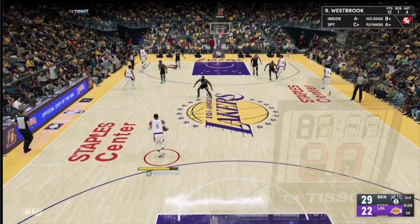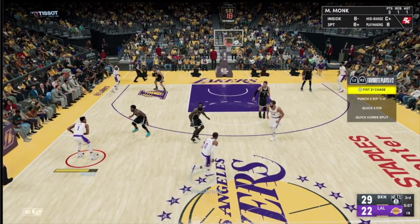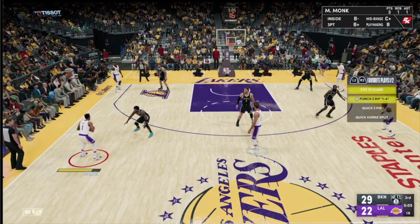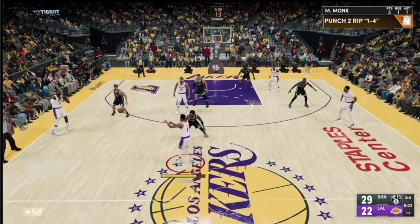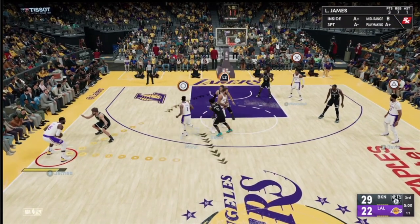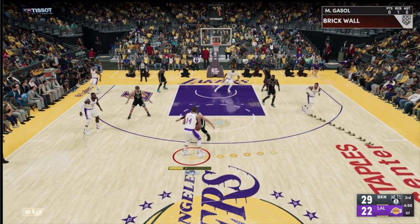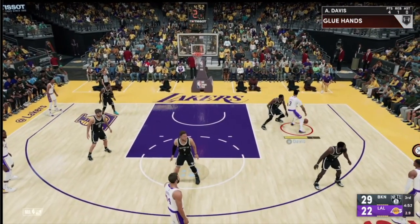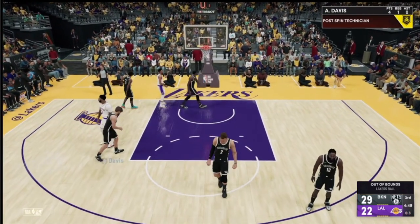One more thing with calling plays: you can get the ball to someone else on the court and they can initiate one of the favorite plays you have set. So if you pass the ball to Malik Monk, he can actually initiate the play call from the five plays in your favorite plays. We have some play action going on and get the ball out to Russell Westbrook, trying to get it inside to Anthony Davis for a mismatch, but KD gets the block.